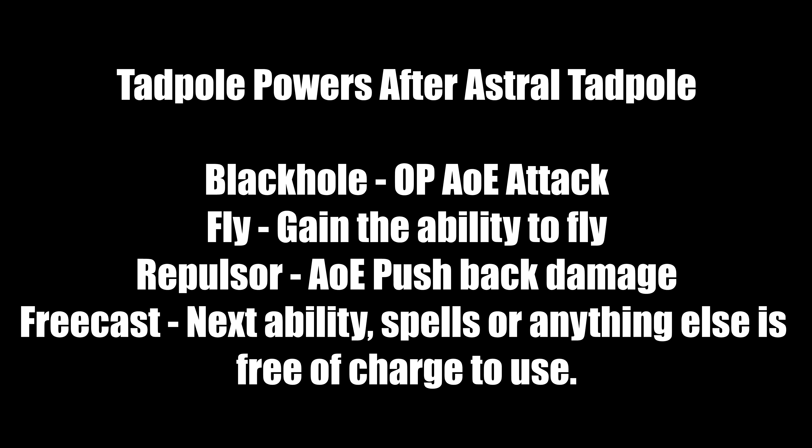After using the Astral-Touched Tadpole: Black Hole is a very OP AoE attack with 5 charges per long rest — I use it heavily in end game. Fly gives you flight ability for mobility. Repulse is an AoE pushback attack — if many foes surround you, use it to push them away. Vampiric Touch can heal you and help you escape. Free Cast makes your next ability or spell free to use — very useful for getting ki back when you're running low.